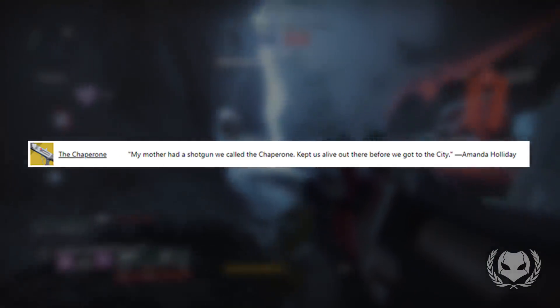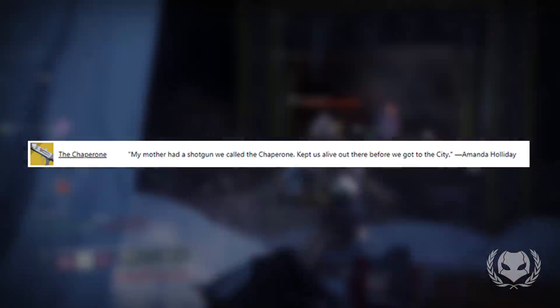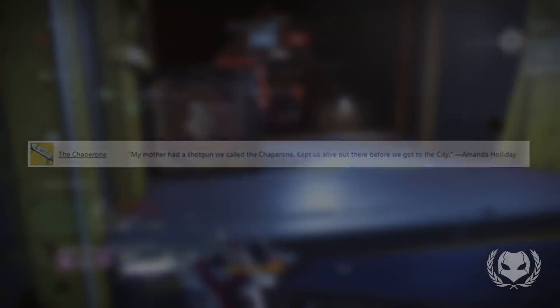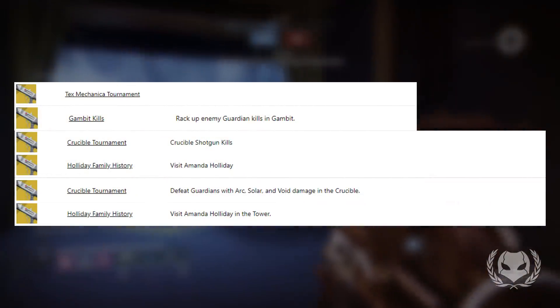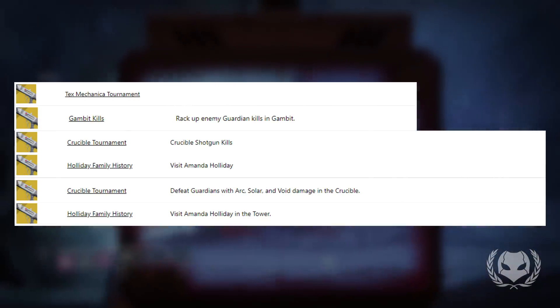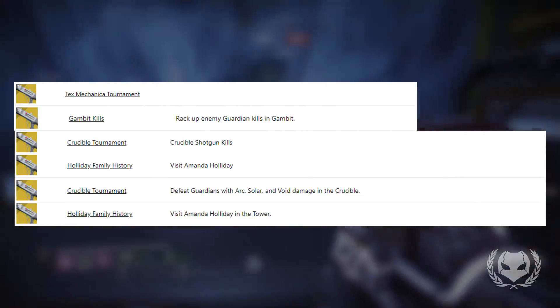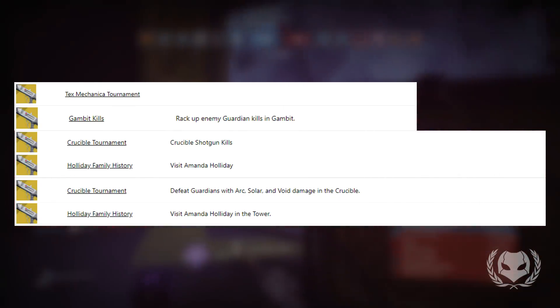Also listed is the exotic shotgun the Chaperone, which is returning from Destiny 1 — that's the one you got from an exotic quest from Amanda Holiday after doing crucible stuff, and it's going to be a similar thing in Destiny 2. The Chaperone is coming from an exotic quest again which features a lot of crucible steps. We know this because some of the steps are listed in the files. It doesn't tell us exactly how we get the quest, so we're not sure if it's random or requires certain prerequisites, and the descriptions are pretty vague.